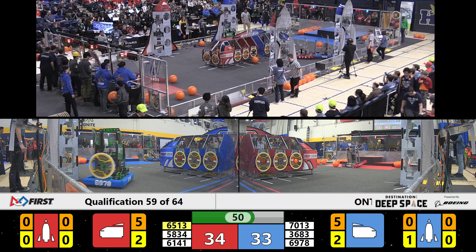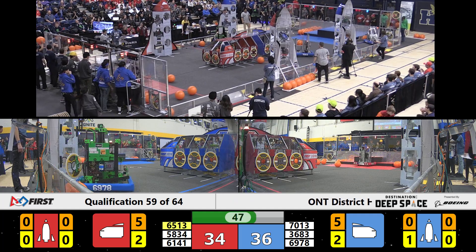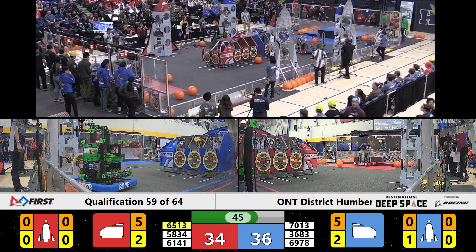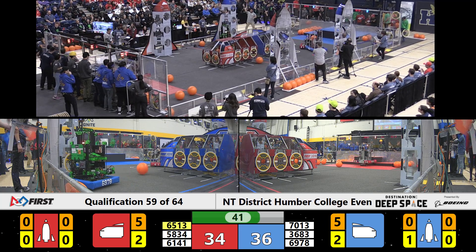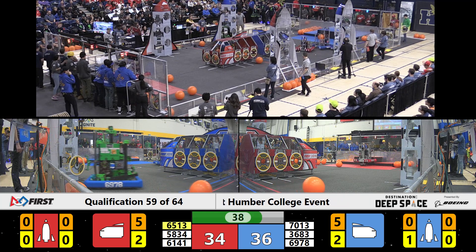Team 6141 plays some defense on Team Dave, but Team Dave is unfazed and places that piece of cargo in the blue cargo ship. On the red side of the field, we've got Team 5834 making their way onto the Habs — we'll have to see if they make it onto the third level. Meanwhile, 6513 is trying to grab a piece of cargo, but they seem to not get it into their mechanism.